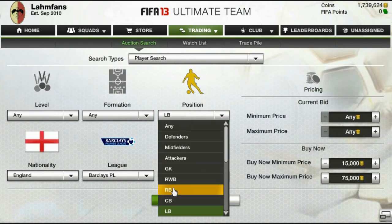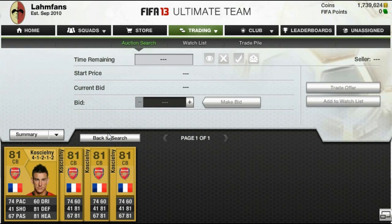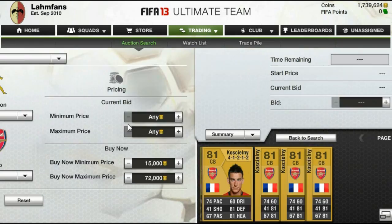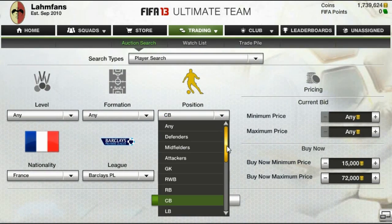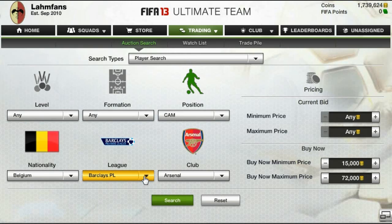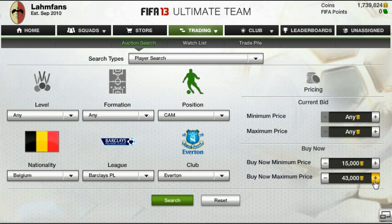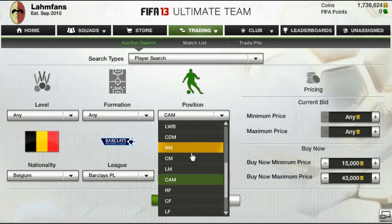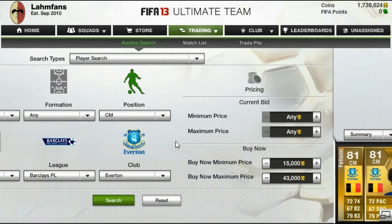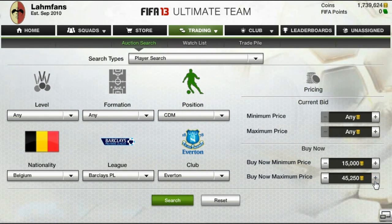Moving on to the next player: in-form Koscielny. Quickly checking for him - nothing for under 69,000 coins, checking a bit more, but no. Moving on to in-form Fellaini. An important thing here: for players like center midfielders, center-attacking midfielders, and center-defensive midfielders, you need to check the different set positions. Checking for him in the center-attacking midfielder position first - there's none on the market. Just looking for center midfielders now - there are only the non-informs from people wanting to sell quickly. Still no in-form Fellaini; his price may have gone up a lot recently.